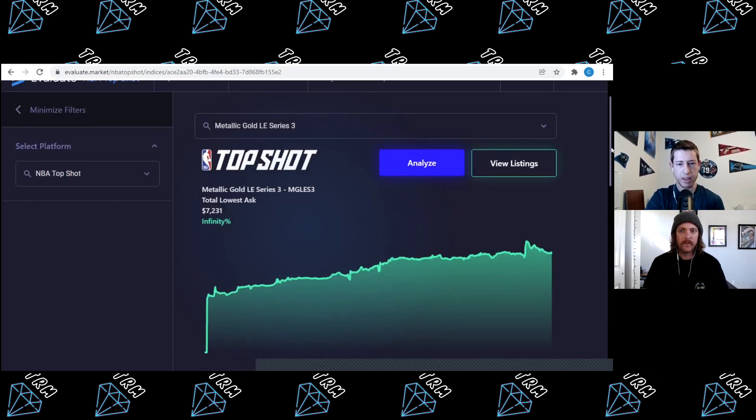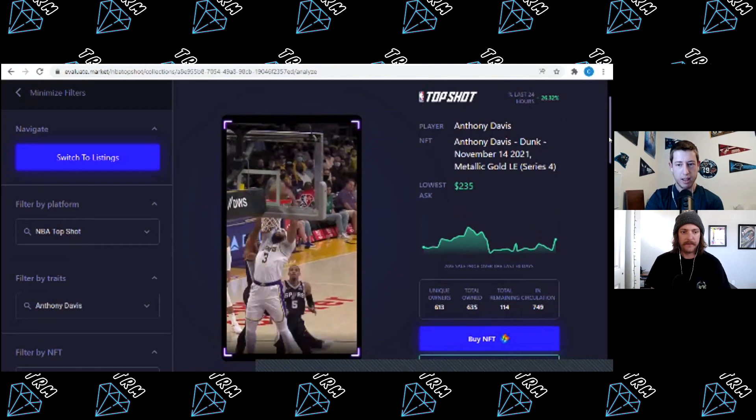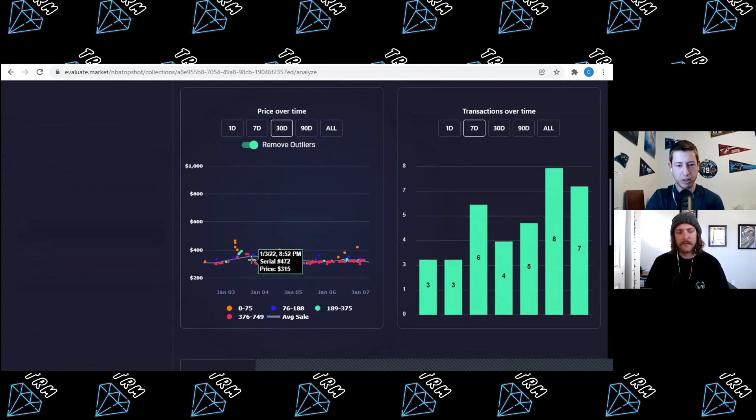One of the challenges was between January 4th and January 7th — Anthony Davis and CJ McCollum were both needed for a challenge. Let's look at what their moments did. Anthony Davis was going for about $315–$316 the day before the announcement. On the 4th, once he's announced for the challenge, it goes up to $350–$370. Then within about two hours, the undercutters come out and it shoots back down to $304–$312 and plateaued for the next few days — maybe up $10 or so. So you had a very quick window to sell at the top if you wanted to.